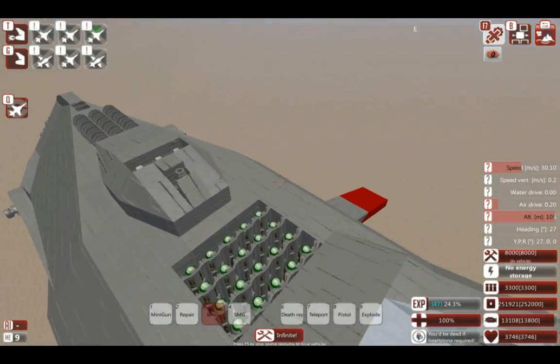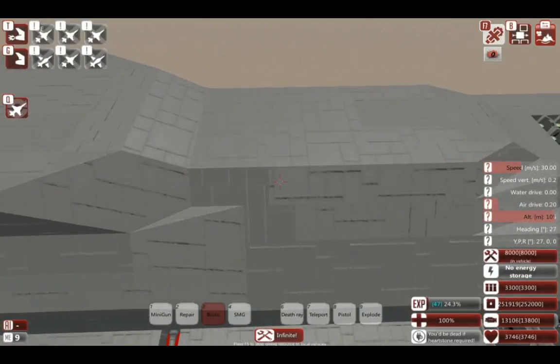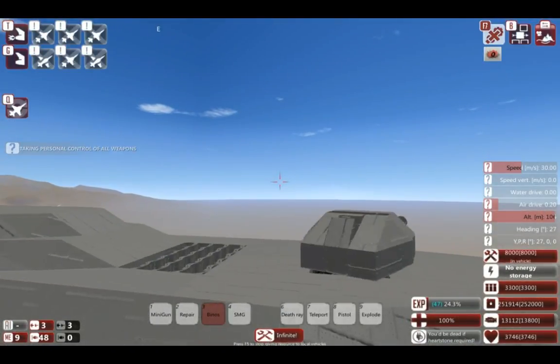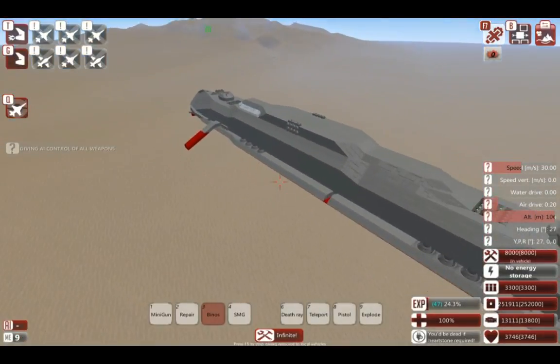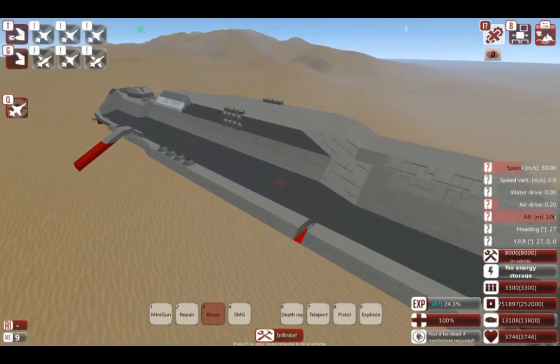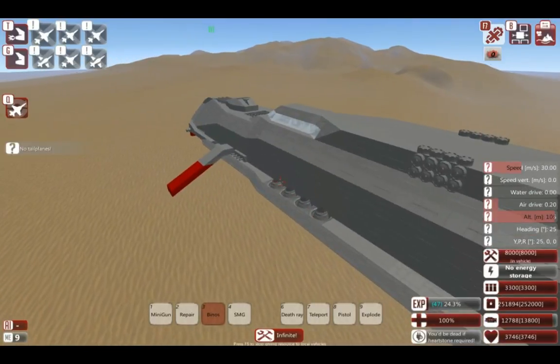It features a metric ton of missiles on the front and back and two of my famous laser guns, which will hurt. This is named the SDD-001-Z. The SDD stands for space destroyer.